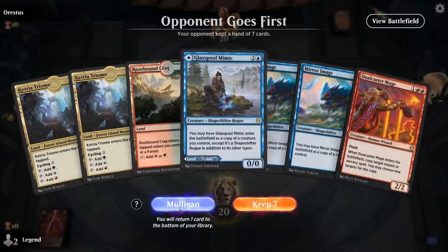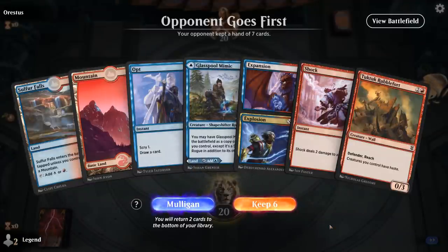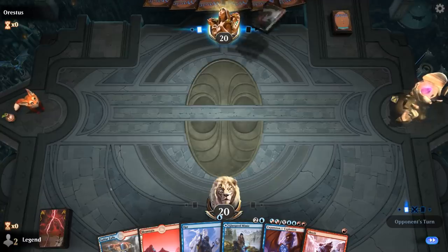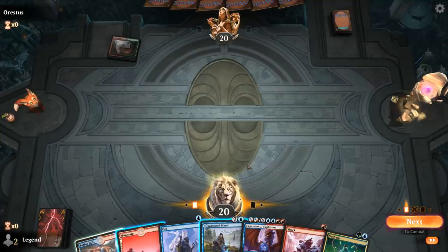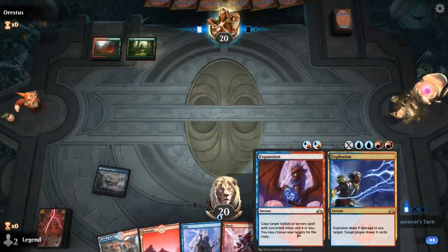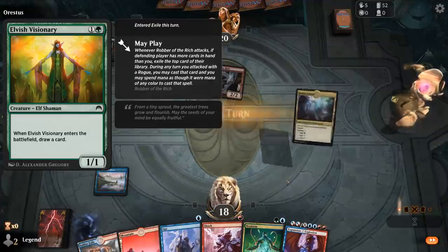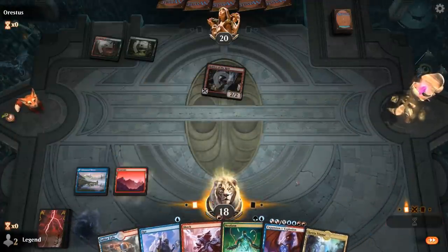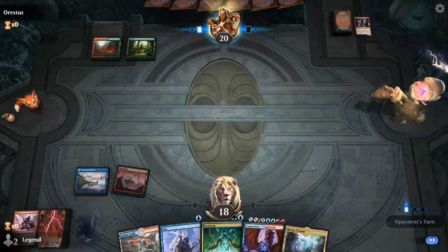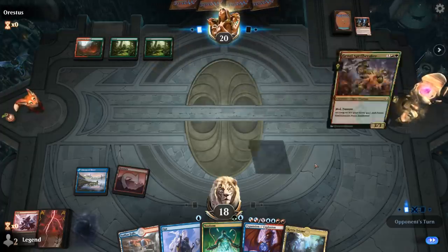We're on the draw with a pretty bad hand — no card selection, no key combo pieces. The next hand is medium but we can bottom the Rubblefort at least, though we don't have a fetch land so we won't shuffle until we Neoform. There's Neoform — probably okay playing the Mimic tapped. All we need is a two-mana creature to go Expansion plus Neoform, but the Robber of the Rich had other plans so I'll just kill it right away.